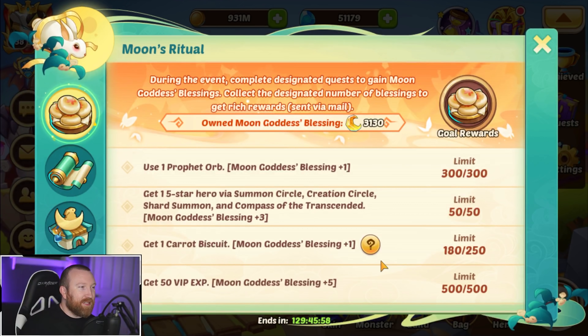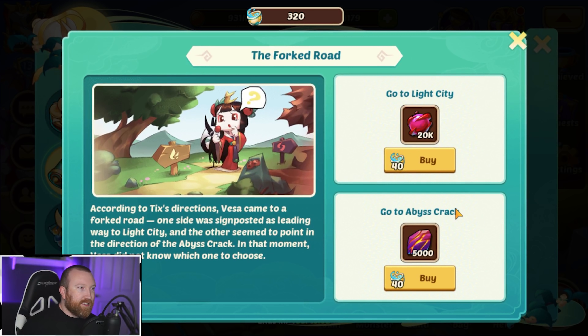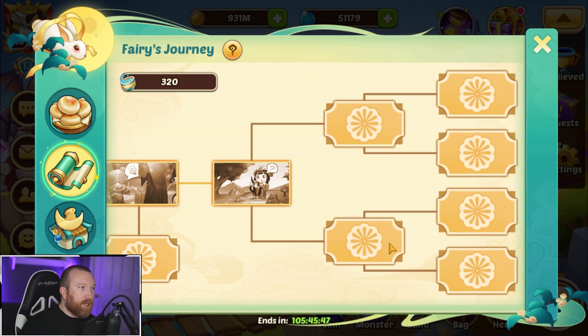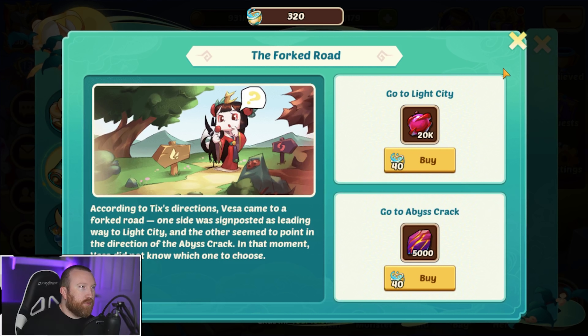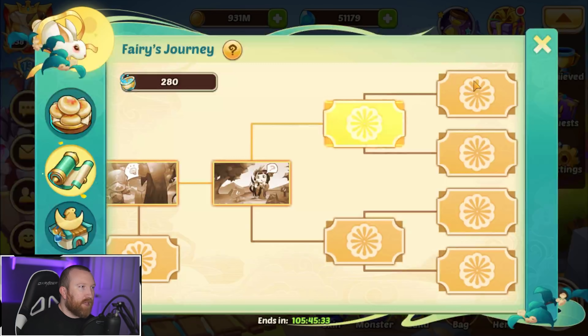Let's finish the other stuff first. We do have to do the story mode — we took the path that lets us continue on here. We should be able to claim everything as far as the puppets go. Let's see: 55 plus 55 is 110, plus another 110 is 220... actually 300. Yeah, we can claim everything out.